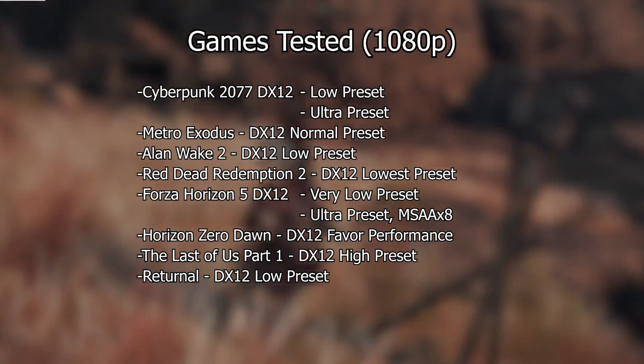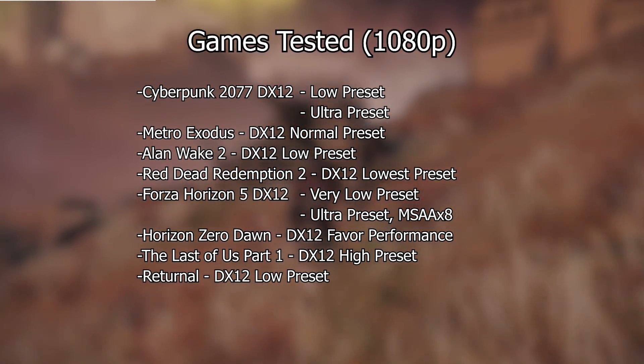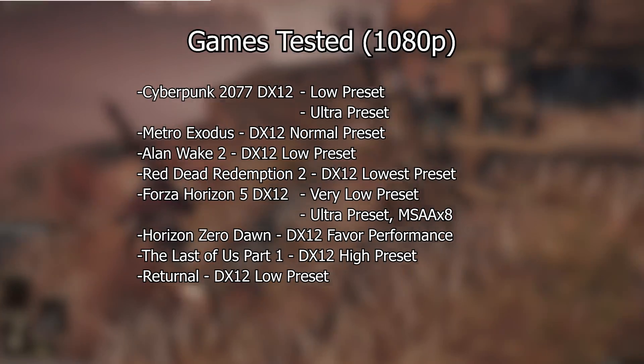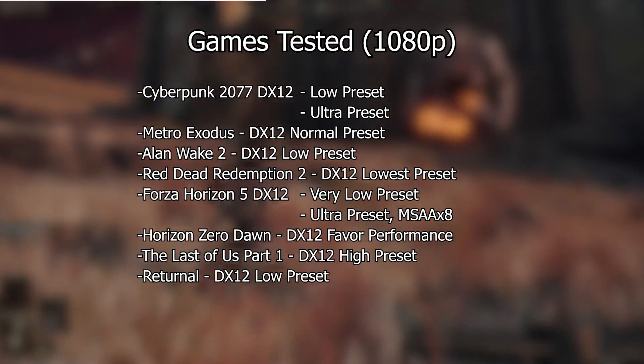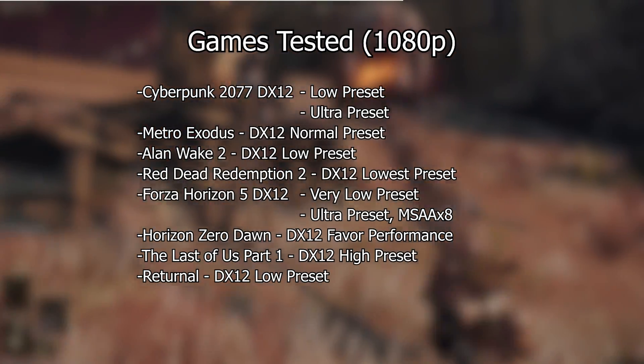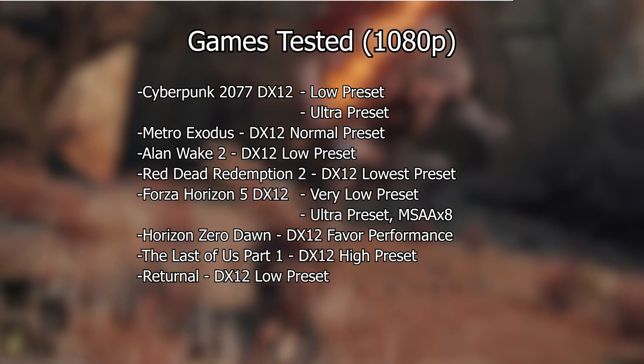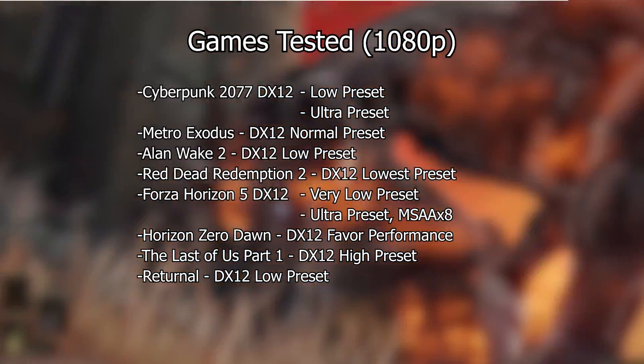For the games we will be testing, I've made a selection of different titles at different quality settings. Some of them, like Cyberpunk 2077, are tested with different quality presets to see how those affect performance in real world scenarios. The testing procedure is that each benchmark consists of three runs at those settings, and the results you see are the average from those runs.